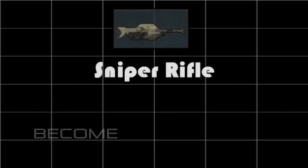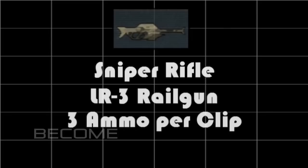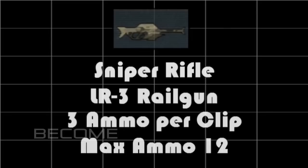In this episode, I'll be talking about the sniper rifle in general and the effects it can do. The official name of the sniper rifle is called LR3 Railgun, so that's pretty cool. It could have 3 ammo per clip before you reload and 12 maximum ammo you can have at once.